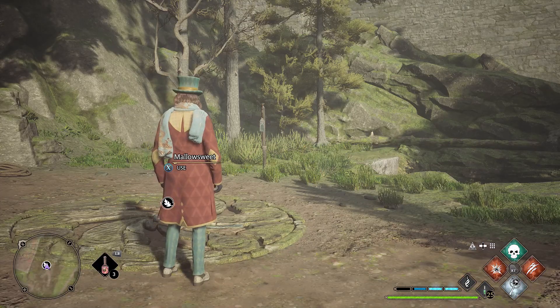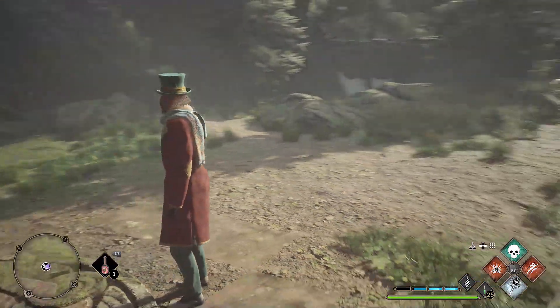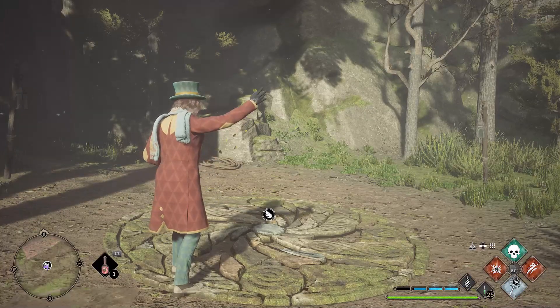This is a 'lead the moths to the crystal tower' trial. You can find the first set of moths in the hull that leads to an underground passage. Jump down and activate Lumos to lead the moths to a tower. You will have to cast Lumos again when you climb back up.